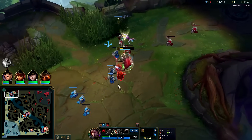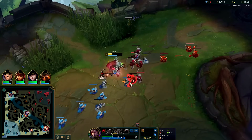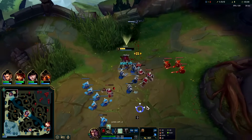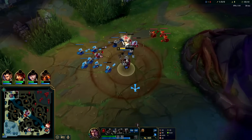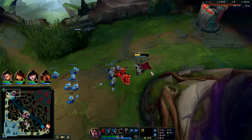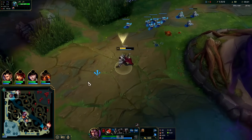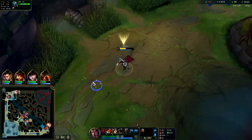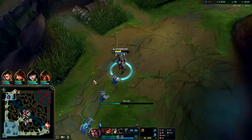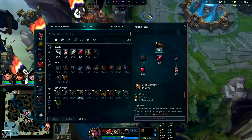Darius has arguably the strongest level one all-in in the game. We made sure we used our potion — even though she had ignite she still lost it, though we did have to flash her third Q. I decided to all-in her when she was spamming her Q. Once that was on cooldown I ran it. Keep in mind what made that fight close is that I was tanking her minions the whole time — three ranged minions is the same as a D-Blade AD carry auto attack at level one.